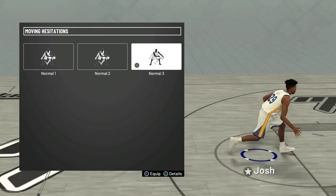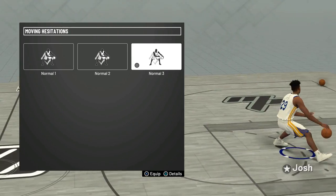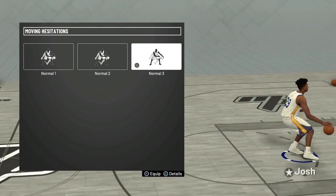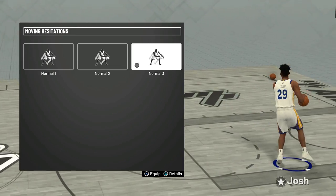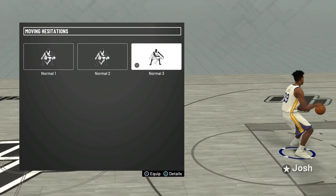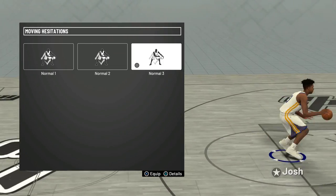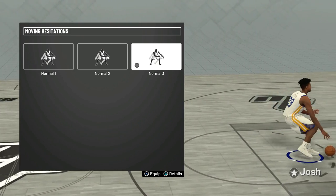For the moving hesitation, I ended up choosing Normal 3 over Normal 2 because it looks more like a hesitation. Normal 2 looks predictable, but Normal 3 looks like an actual hesitation where it looks like you could be crossing it over after the fact. So Normal 3 will be a lot better because you can actually fake your defender out with that.